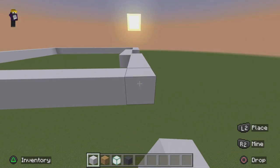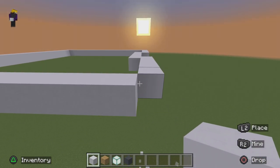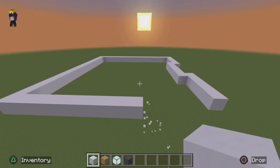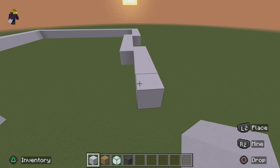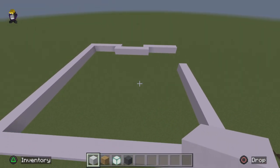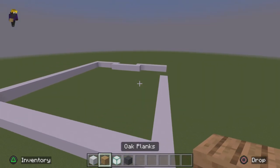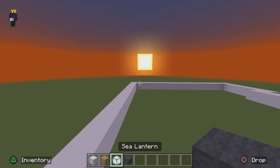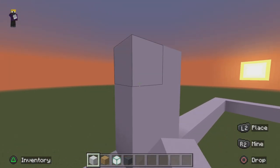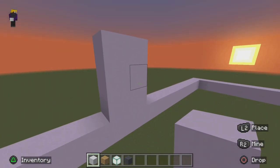First we're gonna go 1, 2, 3, 4, 5 — just like that — and then put one here, like so. Then we're gonna make the four oak points and build this up 4 blocks just like that.